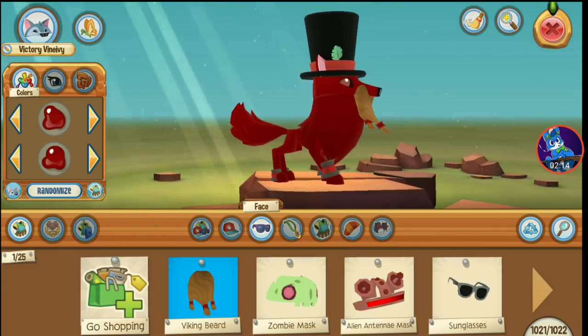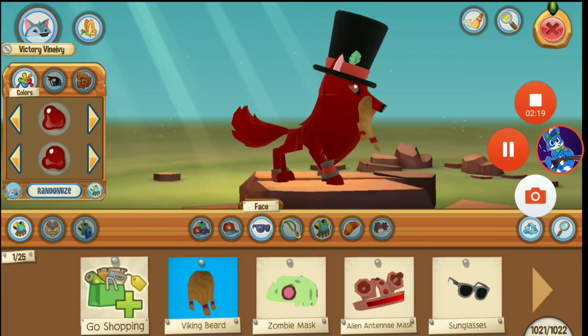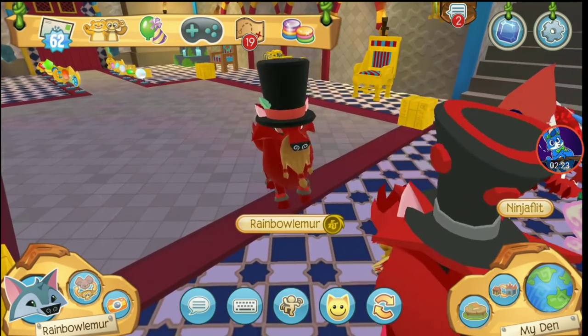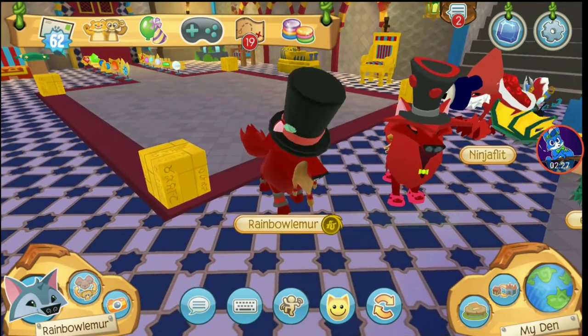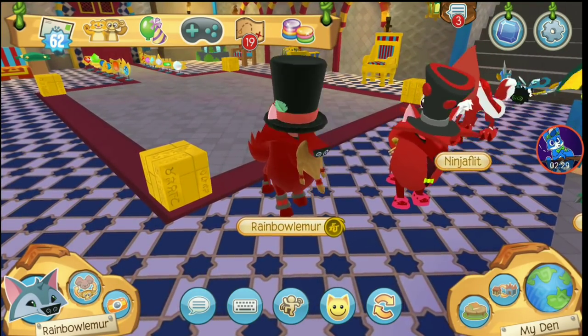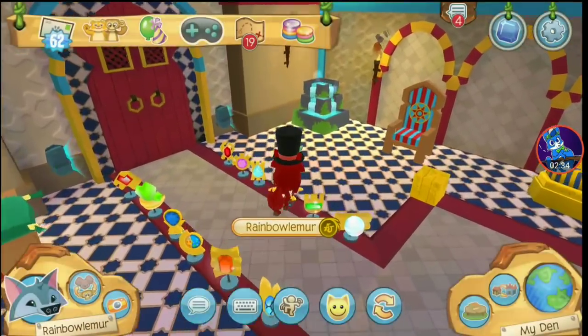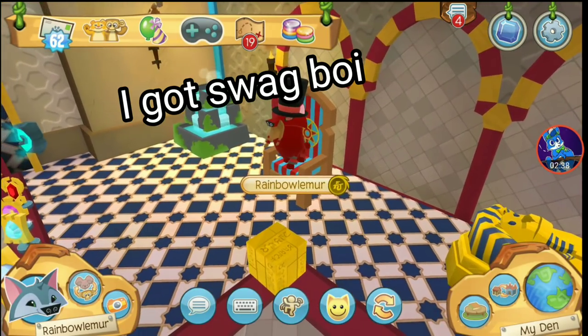Let me show you what he looks like in game. There's his name right there — Victory Vine Ivy. Speaking of Apari, look at him there — that's like almost an exact replica! I don't know what's a better-looking Apari, but that one has the beard. So yeah, if Apari would use his main look he would probably choose something like this. There he is, King Apari.